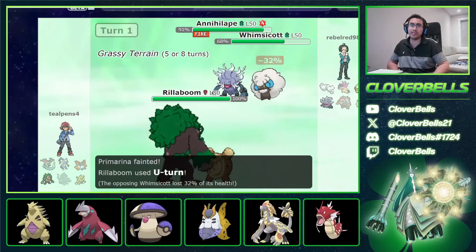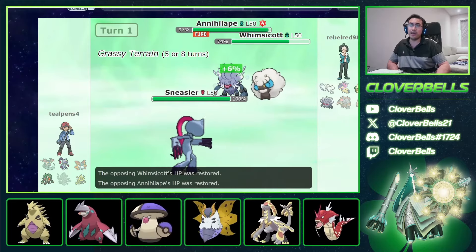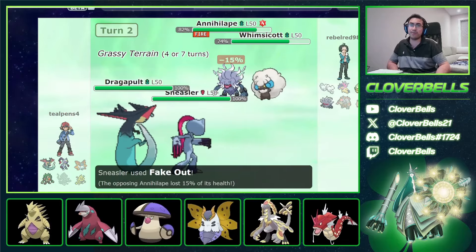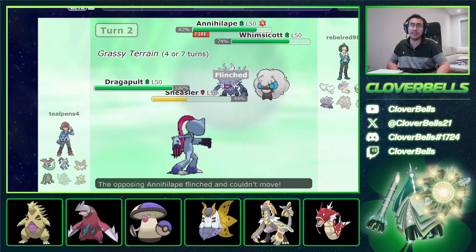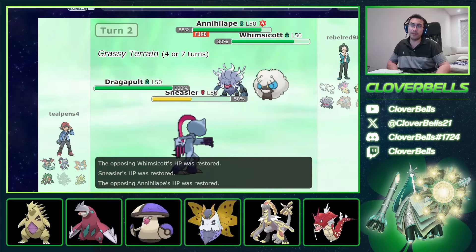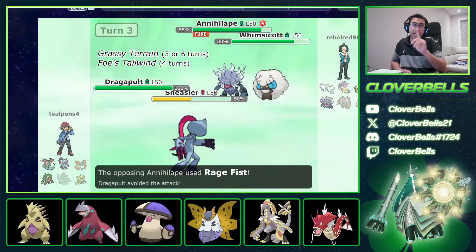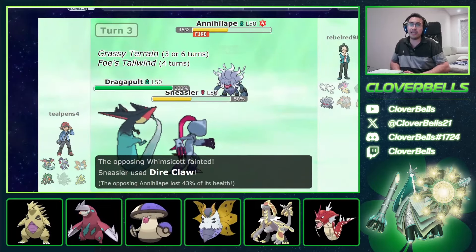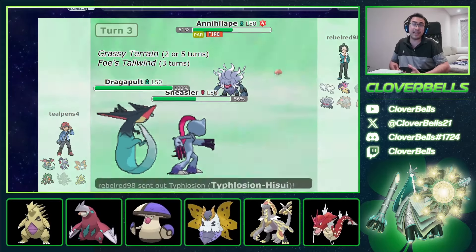He doesn't die to Hyper Voice, goes first, and removes my Primarina — but that's okay, because now I can deal chip damage into Whimsicott. I switch in Sneasler and Dragapult. He can click Tailwind, but he also might click Fake Out. He forced the Fire Tera though, so I can Fake Out the Annihilape. He goes for Moonblast. Now I can potentially take out the Annihilape. There's the Tailwind. I click Dire Claw and get a nice paralysis. That's the value of Sneasler already — but he forgot about how that interaction works.